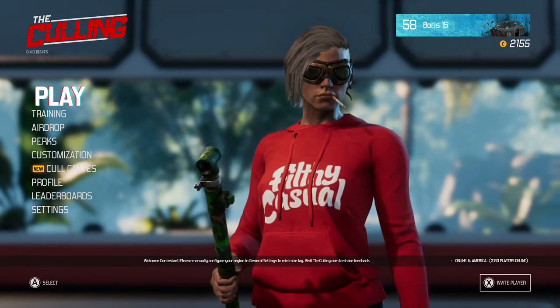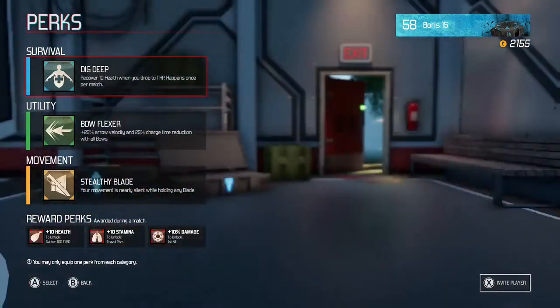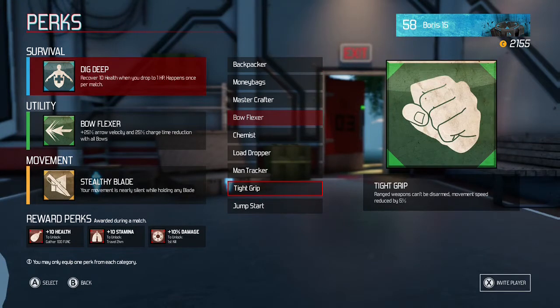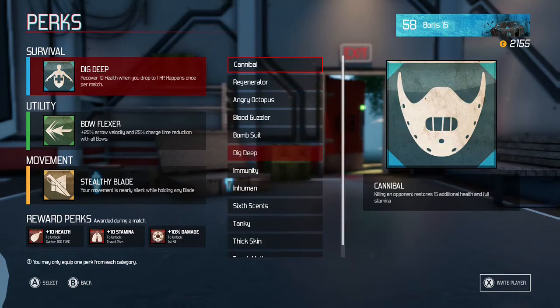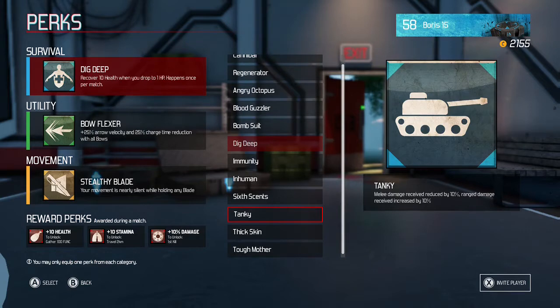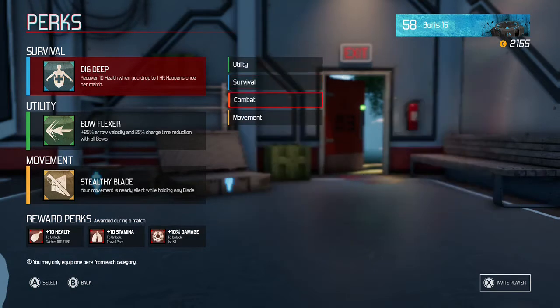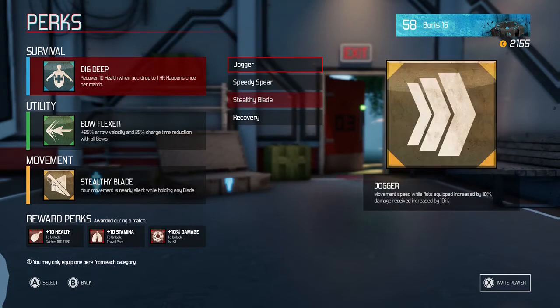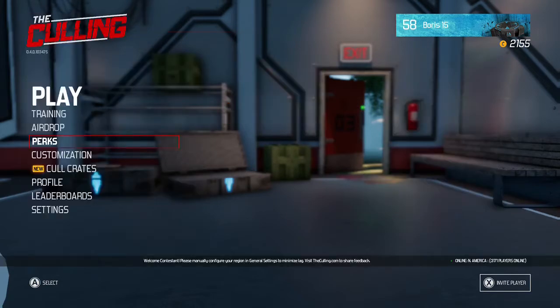First we're going to go over the new perks that have been added. There's been four new perks added, one for each class. Under the utility class we have Tight Grip — range weapons can't be disarmed, movement speed reduced by 5%. Under the survival class we have Tanky — melee damage received reduced by 10%, range damage received increased by 10%. The combat class has Berserker — damage dealt increased by 10% across the board, but there's no healing applied from kills, so that's for somebody that's super aggressive. And under the movement class we have Jogger — movement speed while fists are equipped increased by 10%, but damage received increased by 10% across the board.